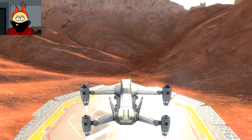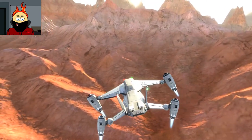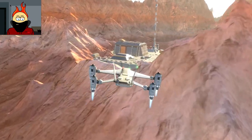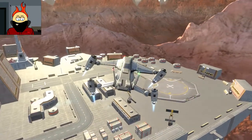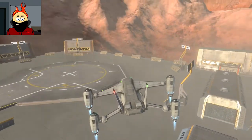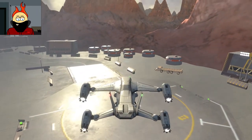Oh sweet, just straight up vertical takeoff! Oh, I have to hold space. Oh god, whoa, whoa — this is really cool! I can't really say I understand what's going on yet, but I kind of like these controls. Oh god, oh god, oh jesus. Okay, let's come in for a nice soft landing here. Oh shit, we're already on the ground. This is not going well. That's okay, I'm a rookie pilot. I'm just learning.